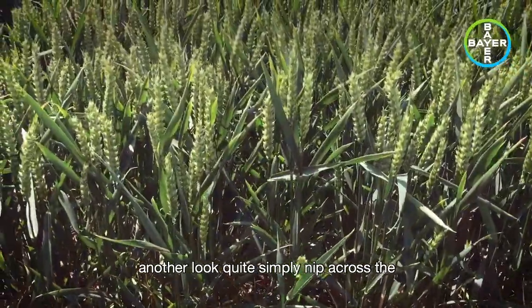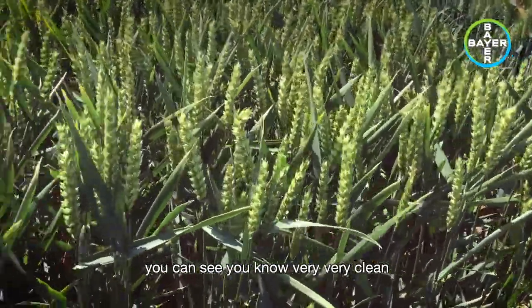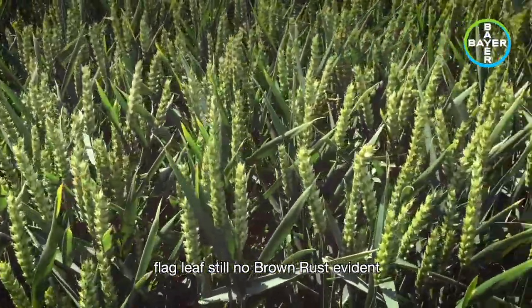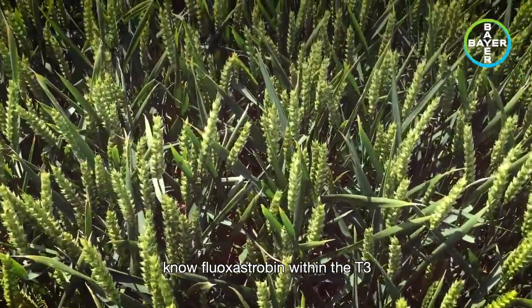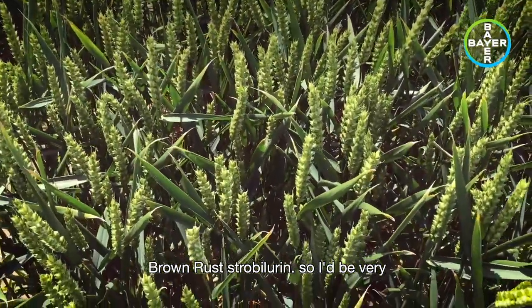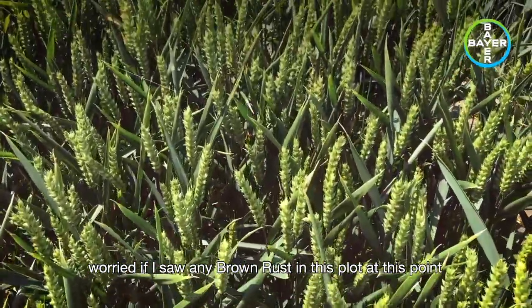Quite simply nip across the pathway — here's the treated Crusoe. And as you can see, very, very clean flag leaves still. No brown rust evident, which is what I'd expect having only had the T3 not that long ago, and with Fluoxastrobin within the T3 — Firefly being a very, very good brown rust strobilurin. So I'd be very worried if I saw any brown rust in this plot at this point.